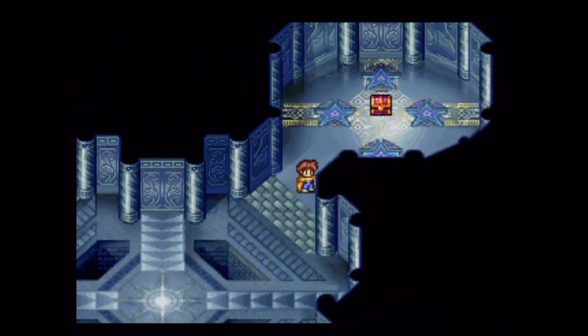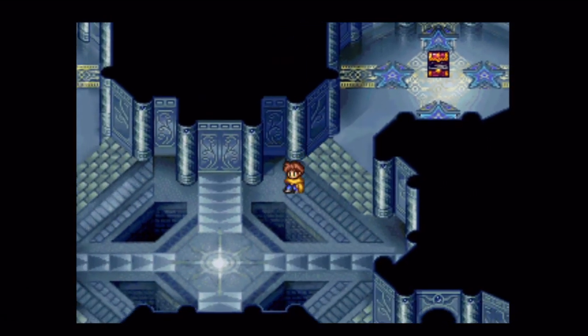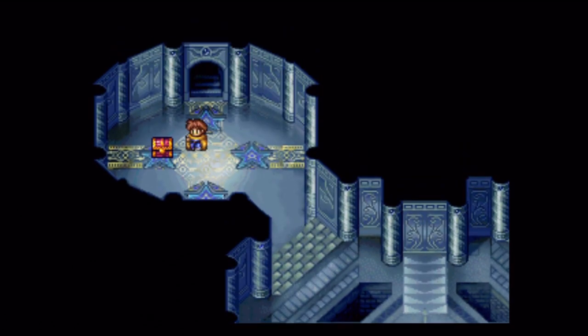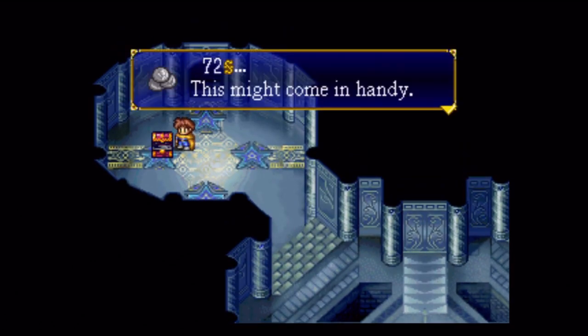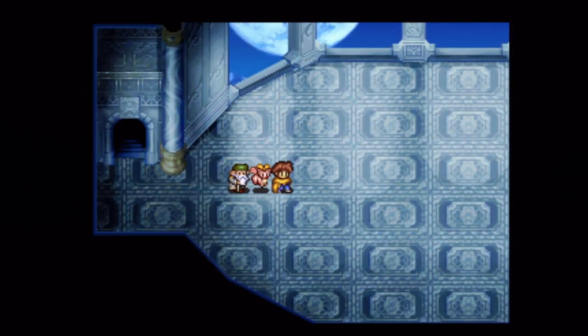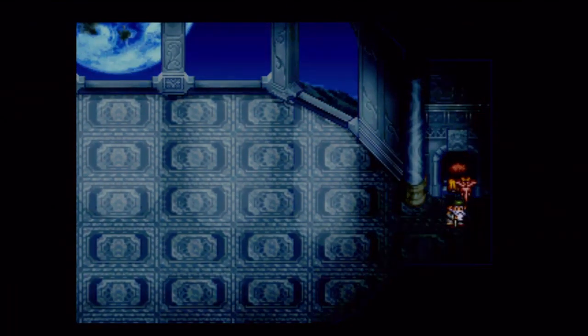Nothing down there, but we do have some treasures up here. One thing about this dungeon: for some reason, going between the first and second floor of the spire here actually counts as leaving the dungeon or something. Usually enemies only respawn when you leave the dungeon entirely, not just going back to the first floor, but for some reason that happens here. I don't know why. Let's find that destroyer and kick his ass — that's what we're here for.